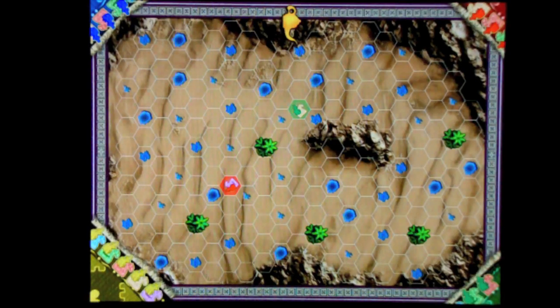Once the game starts, you're presented with a nice desert scene board with four players in each of the corners. You've got the blue player — all players have the same colored camels, but it's the colored rider that matters. The blue player has all blue riders, then there's red, green, and yellow.